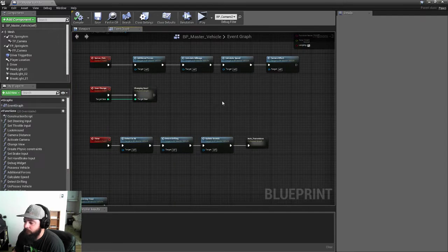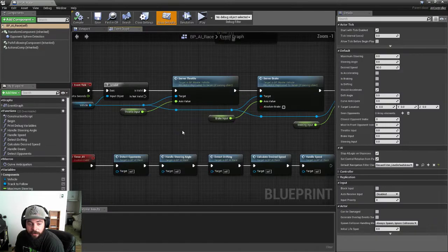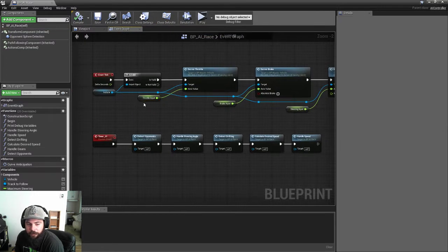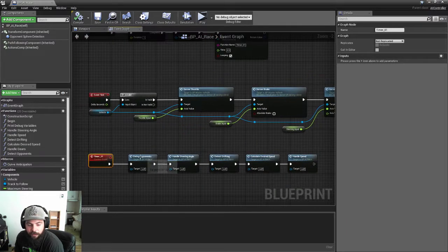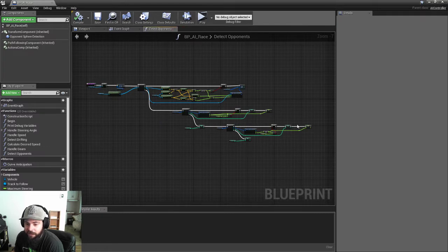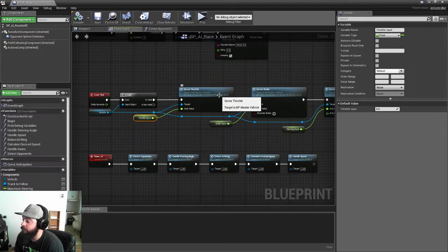I'm still going to improve the blueprint more in the future. The other thing I did is on the AI: I was handling inputs on a tick using variables, but now all those calculations are executed on a timer which only triggers twice a second. So instead of doing all those expensive calculations every tick, I only do them twice a second and then update the variable used to handle input to the vehicle. That's another big performance improvement.